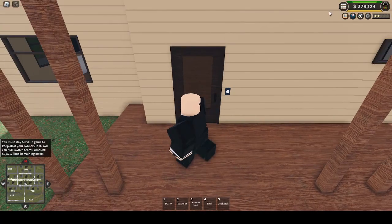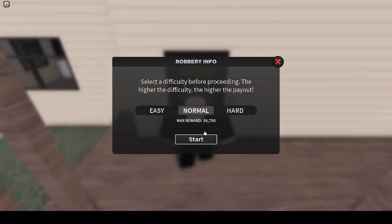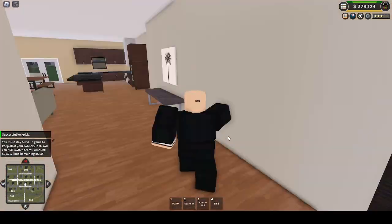Alrighty guys, we got a lockpick and we got our Mafia of International Contract Agency. Let's lockpick — can't talk today. Oh wow, that was fast. As long as that last one doesn't go mark 10 we should be okay. Or this one — wow. We actually got it.